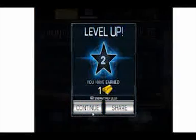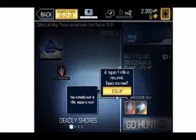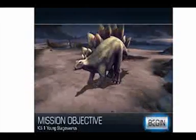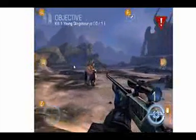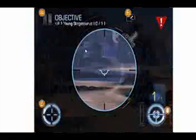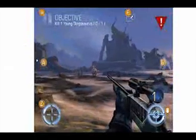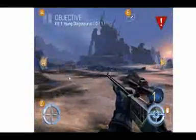Wow, all level up! You've earned one gold bar. Kill one young stegosaurus! Now its weak spot is the butt, which I can't aim at for some reason. Or these freaking controls! I don't want to keep having to hit Z to zoom in.